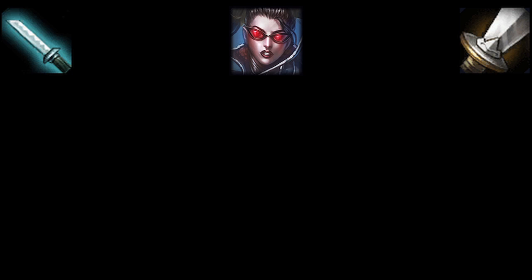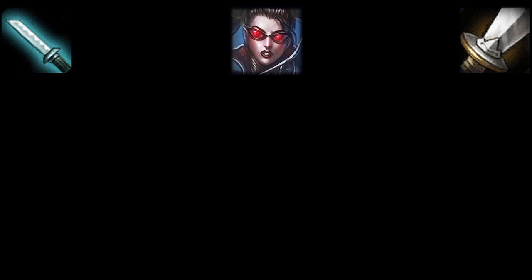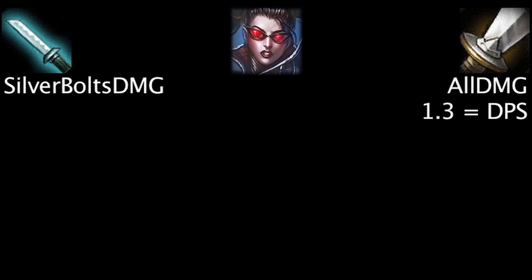1 point of attack damage will make Vayne deal an extra 1.3 damage per second across her auto-attack and abilities. 1% attack speed will make Vayne deal an extra 1.19 damage per second, and 1.56 damage per second while Final Hour is active. For the following examples, we'll only take the damage from Silver Bolts into account for the 1% attack speed. For the 1 attack damage, we'll be taking all sources of incoming damage into account.